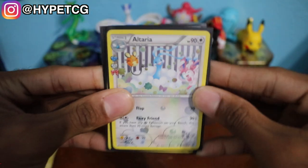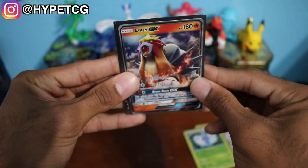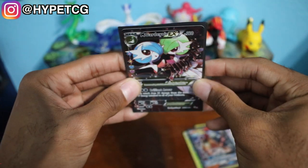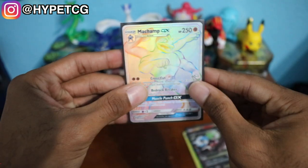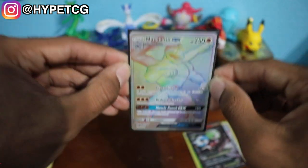Shoutout to everybody who liked the video for the good luck. Here is a quick summary: we have an Altaria from the Radiant Collection, a Holographic Butterfree, an Entei GX, that Mega Gardevoir EX — beautiful card — and last but not least the Secret Rare Rainbow Rare Machamp GX. Make sure to smash that thumbs up if you haven't already, leave your comments below letting me know what you think of the pulls, follow me on Instagram — link in the description — and I will see you guys in my next video.